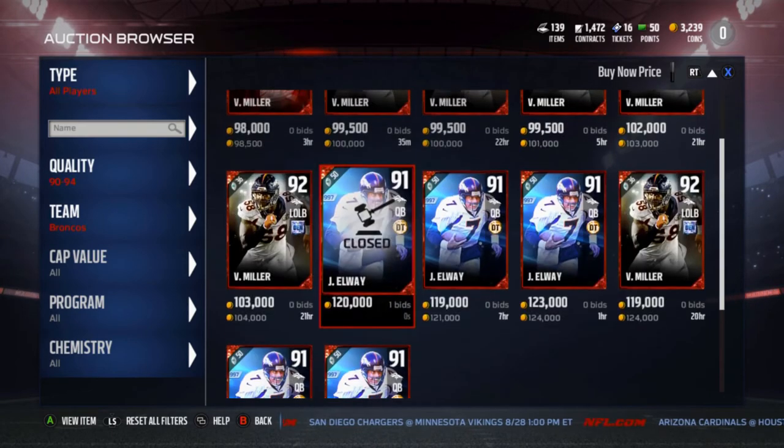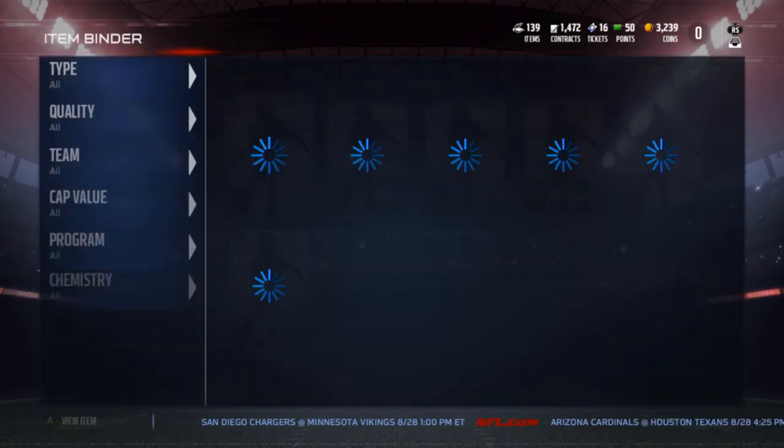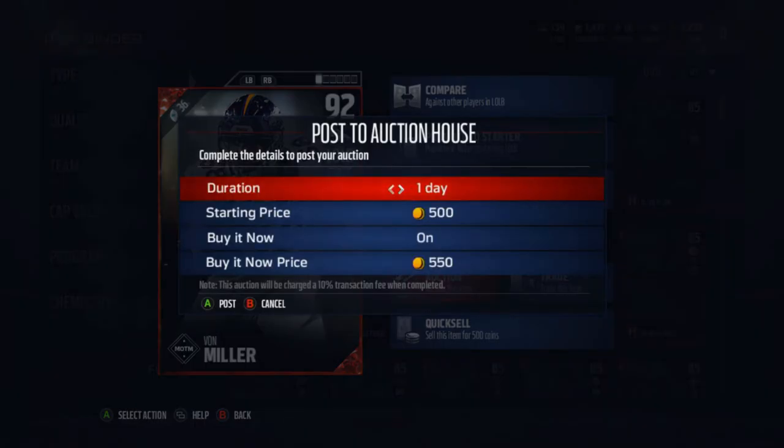Not bad! I'll list him for around 97k, but just out of principle to get it done quickly, I'll put him up for 95k. Once Von Miller sells, we're finishing that Tyler Lockett collection. Let's go ahead and build the squad. I'll leave a spot for Tyler Lockett. Actually, I'll make a separate video for the full team hero lineup once I have all 32 team heroes including Tyler Lockett.